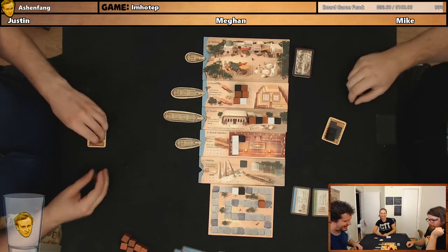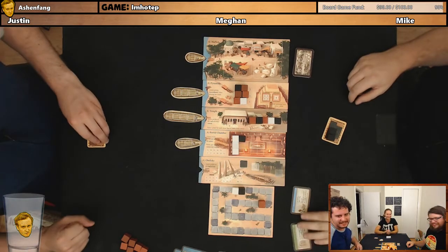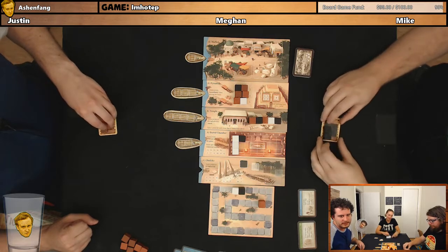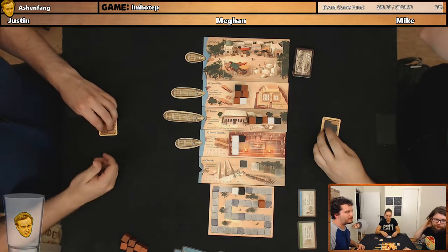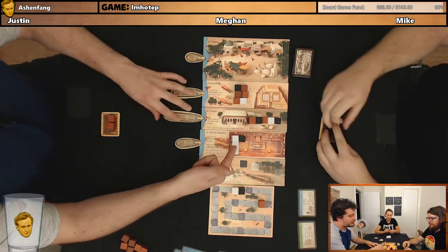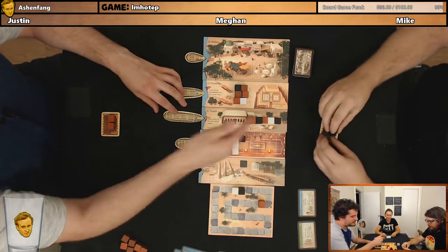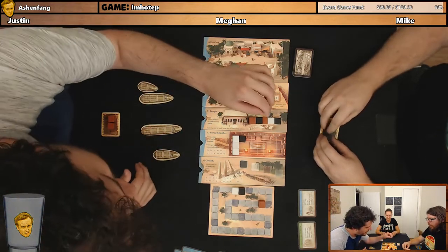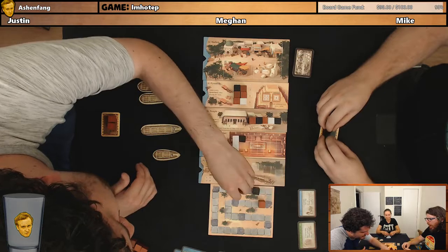Justin, that brown cube is upside down. It is knowing you can put your cube into any space on the boat. With three players, in my opinion, it does not matter as much — with four players, it does. It will start to matter now that things are building. End of the round: Megan gets one point, Mike gets two points, I get two points.